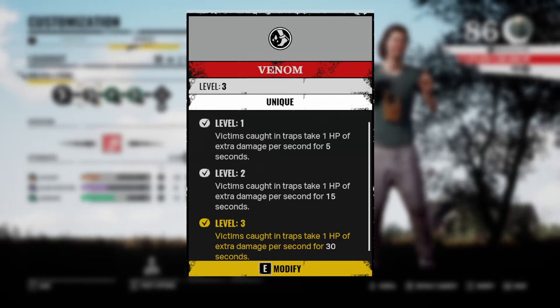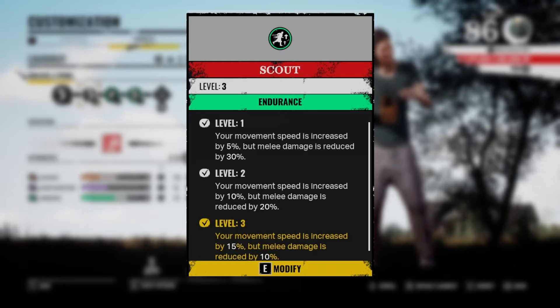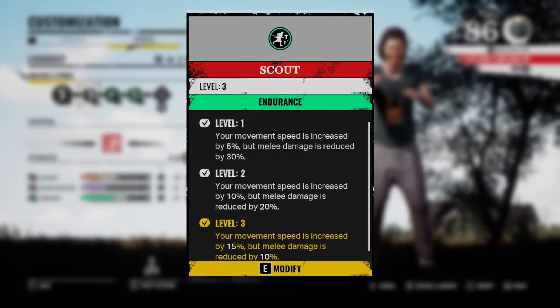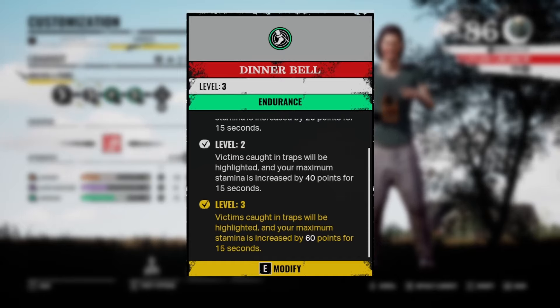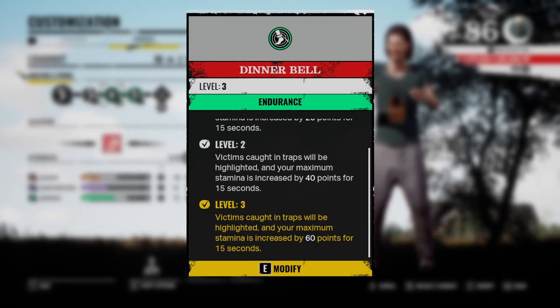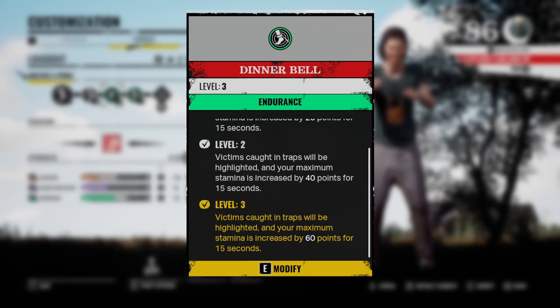Next perk of the build is Scout. Your movement speed is increased by 15% but your melee damage is reduced by 10%. This is the best family perk on Hitchhiker and it's really really strong. You can get around the map faster, and if you snare a victim, you can run to them really fast and try to kill them. Last perk of the build is Dinner Bell. Victims caught in your traps will be highlighted to you and all the family, and your stamina is increased by 16 points. This helps track down victims stepping into your traps — you will see exactly where they are and where they are running to.